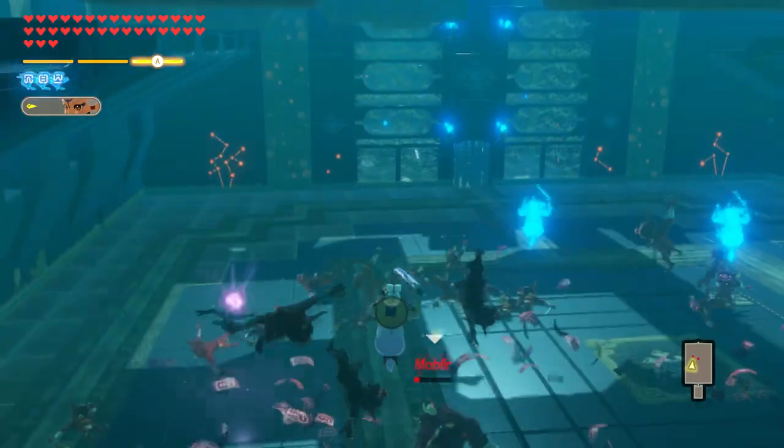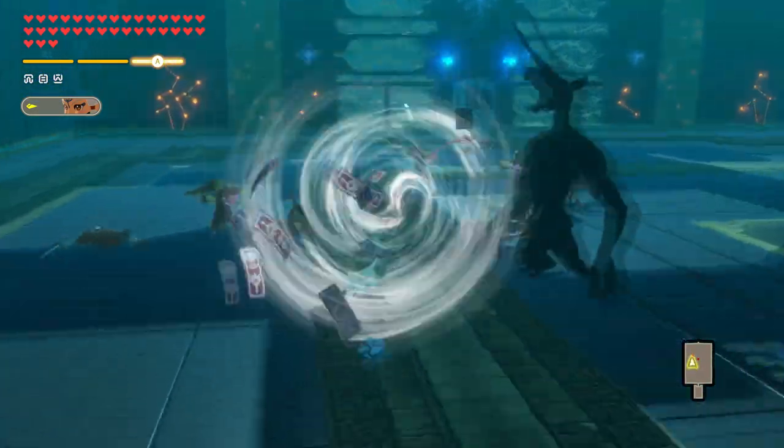If you're having trouble getting someone's weak point to appear with it, you might just be better off using her special attack instead.